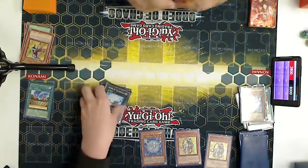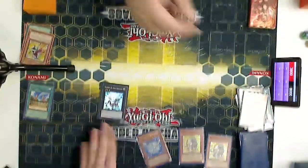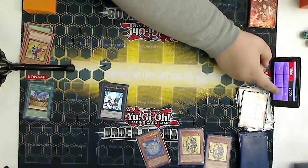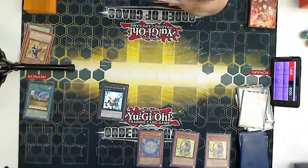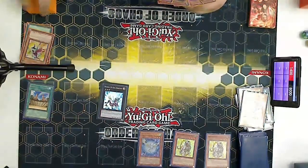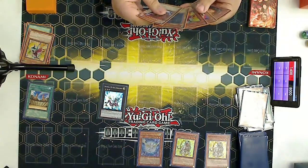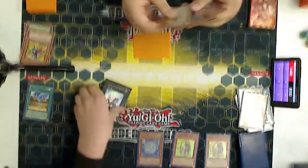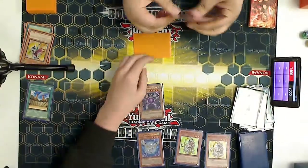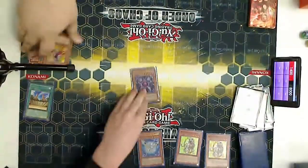If he summons anything that's a game. He ends up detaching for 2400 and poking — he doesn't summon anything. That was a weird move on your part, but he had no hand. I set Sangan, then he plays Thunder King... nope, tribute summons Caius, banishes it. That's game.